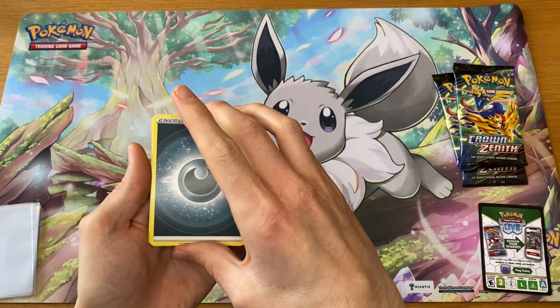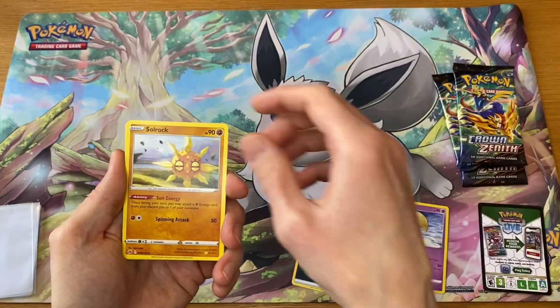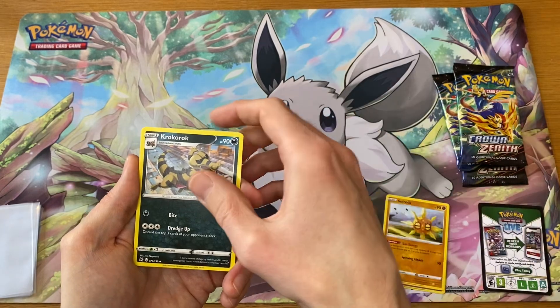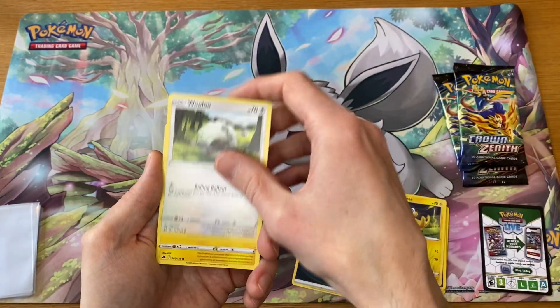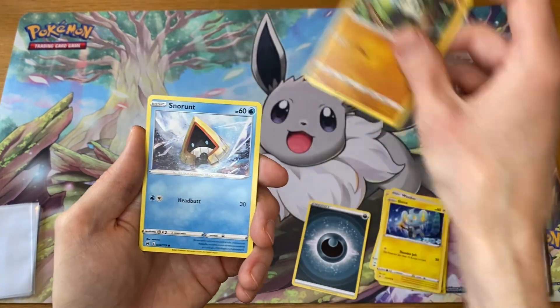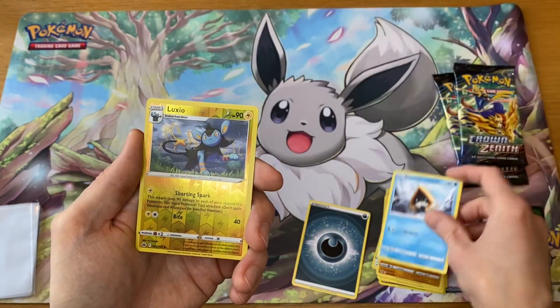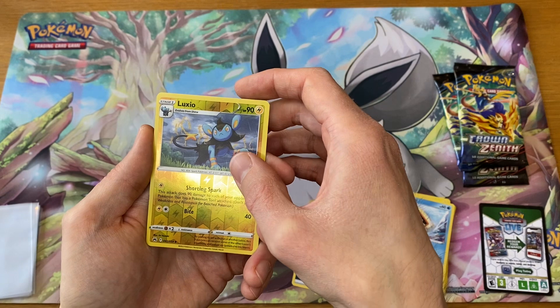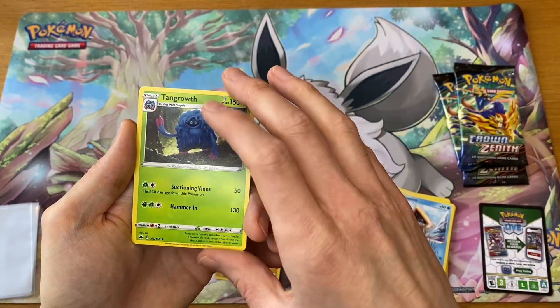Let's see what we can get with our first pack. We have Lunatone, Solrock, Krokorok, Helioptile, Wooloo, Shinx, Pancham, Snorunt. And the next one — just a regular Reverse Luxio, followed by Tangrowth.